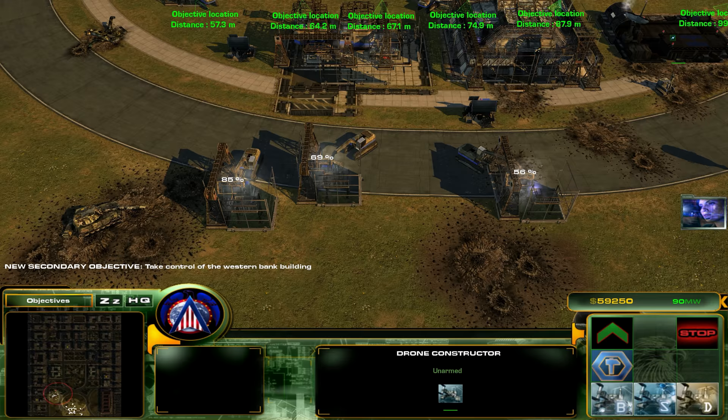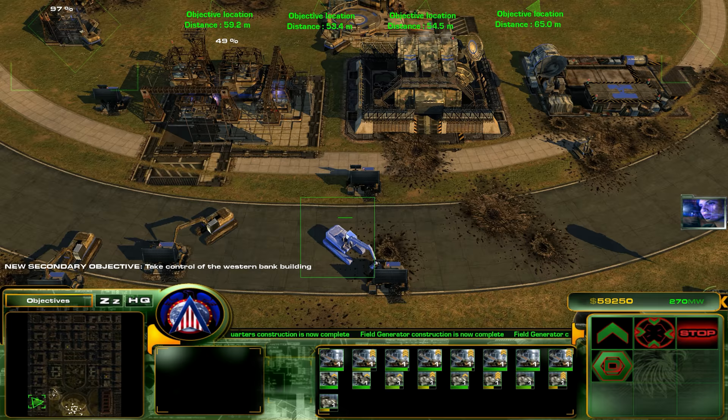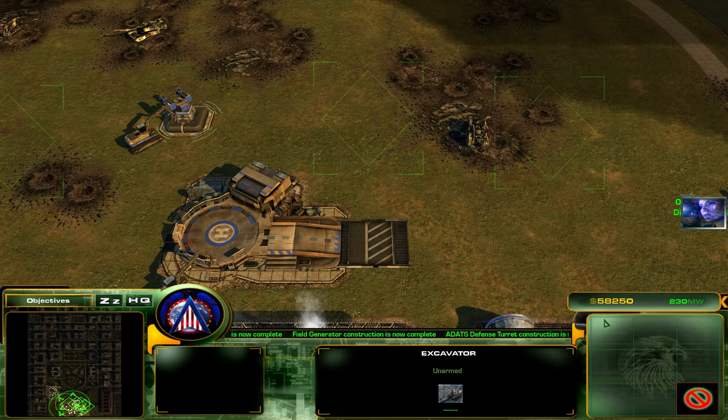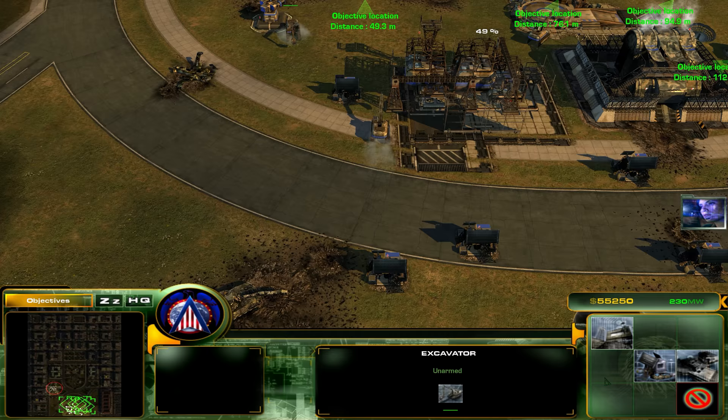Move north. We've got enemy Abrams tanks here — that's okay, I've got more Abrams tanks. You defend this area here, that should do it for now. Let's get one turret here, one there, one here, and one here. And then maybe another generator or two, just so we really don't run out of power.